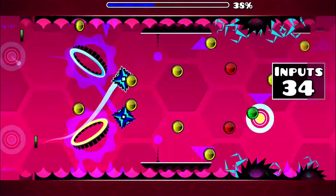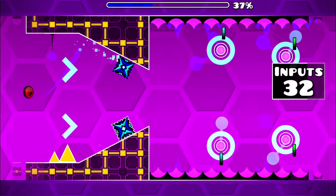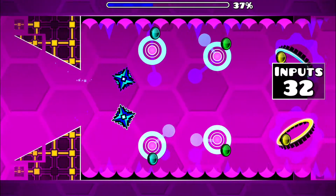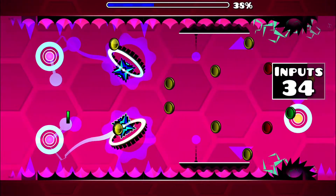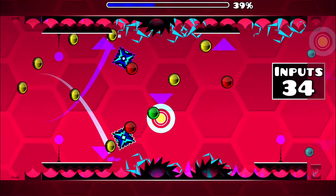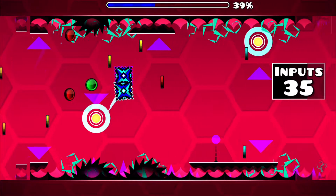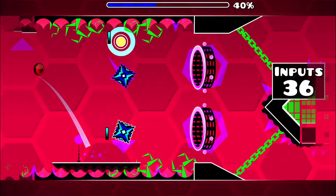These first few timings are sight-readable up until 37%. Here, you'll aim to tap as late as possible off the first pink orb and hold off the last pink orb at the latest possible point as well. By doing so, an unexpected phenomenon occurs — essentially, you change gravity twice, maximizing your airtime, and thus this allows you to save inputs.